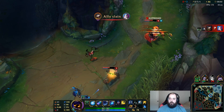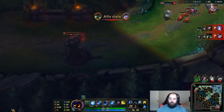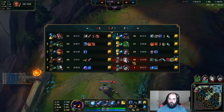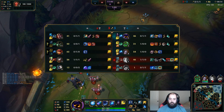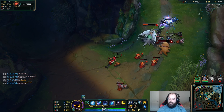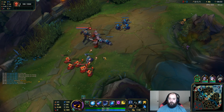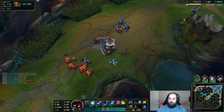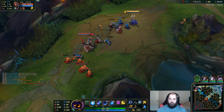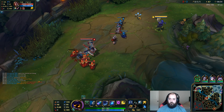It was actually going somewhat decent for them, but then Warwick came and destroyed their lives. Bot lane has a pretty big lead — they're up 20 CS and they're about to take that tower when they come back. He's got his movement speed now, but he's going to have to walk up for these minions, and that's where we're going to make a play on them.